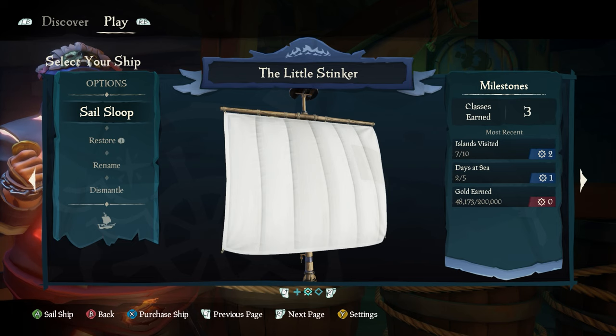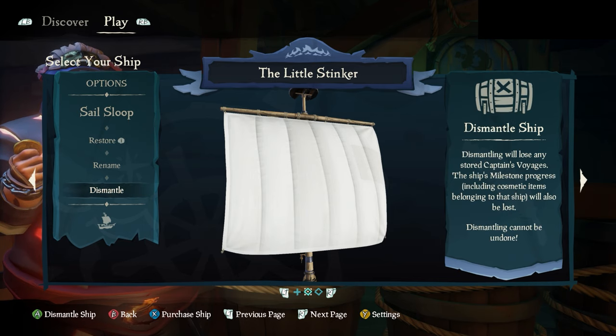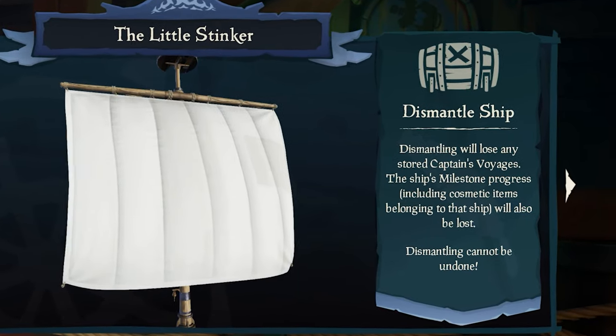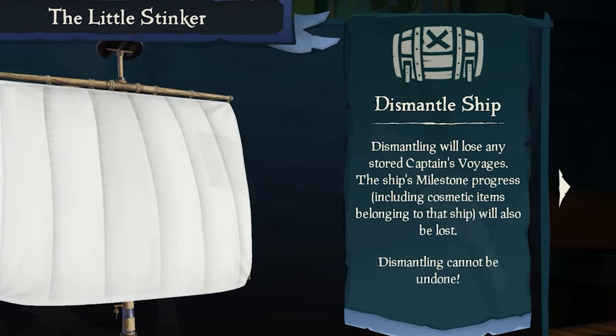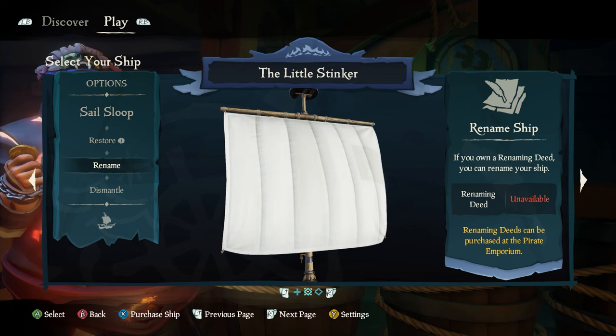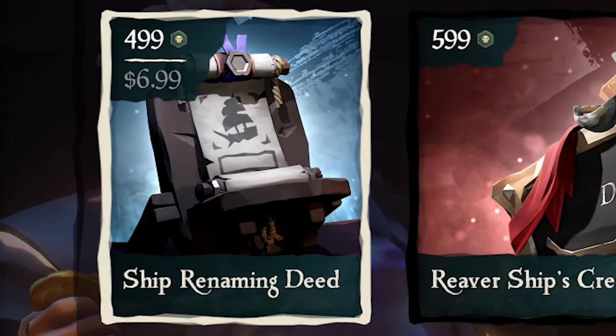You'll then be taken to a sub-menu where you can manage things for your ship, like restoring the state of your ship if it's been damaged, or dismantling the ship if you don't want it anymore. Just keep in mind that if you dismantle your ship, you don't get the gold back and you lose any progress you've made with that specific vessel. You'll also have the option here to rename your ship, but you'll need to buy a renaming deed to do that, which will cost you 499 ancient coins — meaning you'll have to spend real-world money.